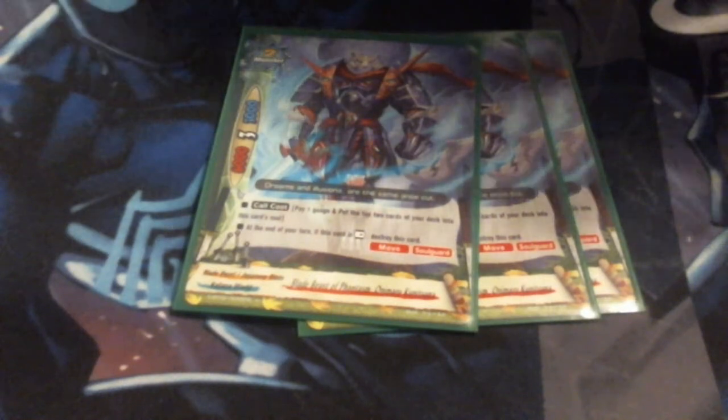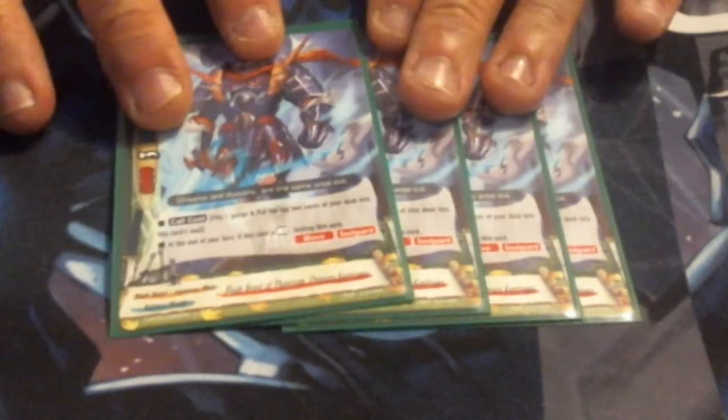Next up, we have the only other cat in the deck. We are running four of Blade Beast of the Phantasm, Onimaru Kunisuna. Some of the Japanese names kind of throw me off. We pay a gauge and Soul Charge 2. He's really beefy at 6-3-3, but at the end of the turn, if he's rested, you have to destroy him — but you trigger a Soul Guard. So he gets to stick around for at least three turns, if not killed on the offensive attack.